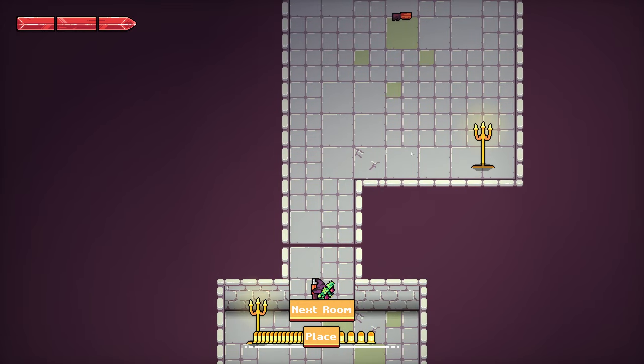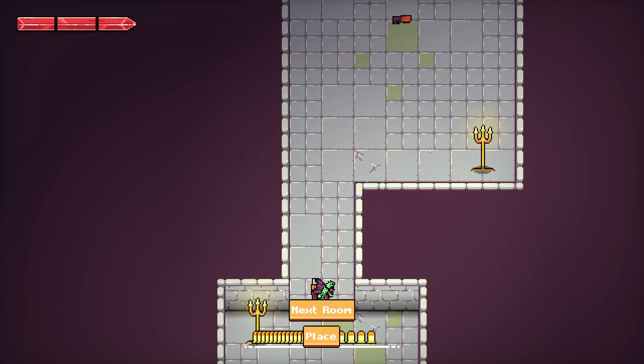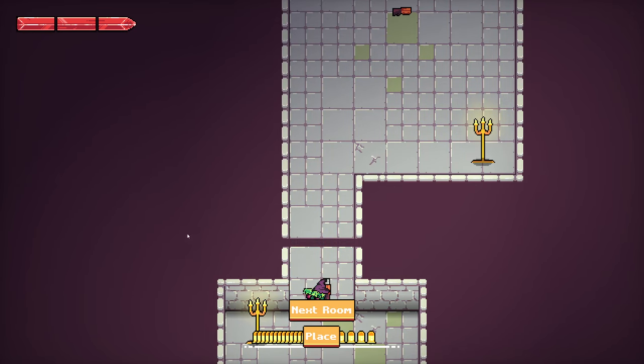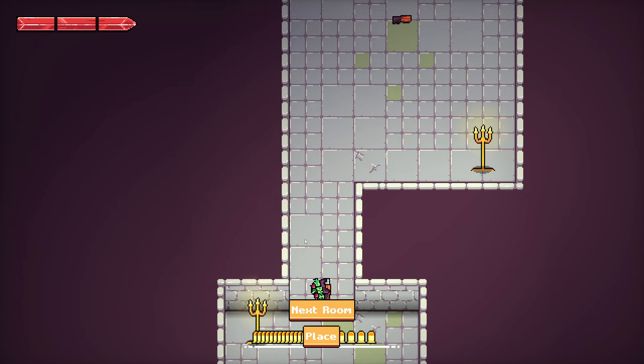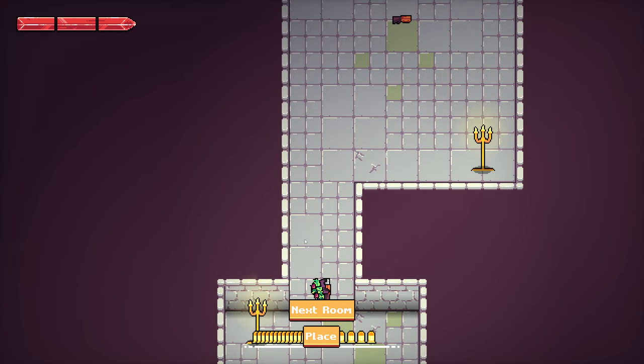Here's what a loot room looks like currently. When I have this screen up, there will be some stats floating around telling you exactly what's going to be in the next room, because you can't really see the next room very well with the camera just offset like this. So there will be some sort of UI indication of what type of room this is.